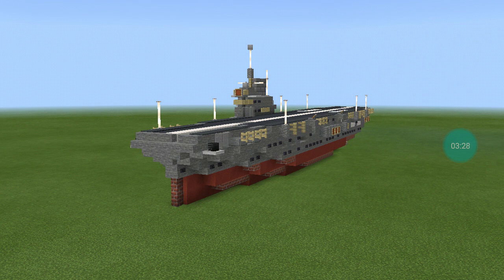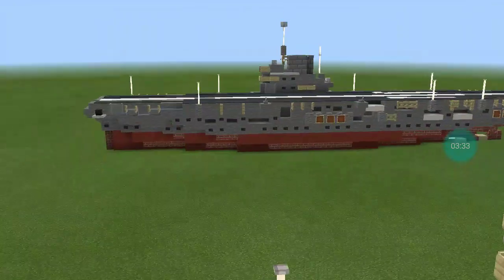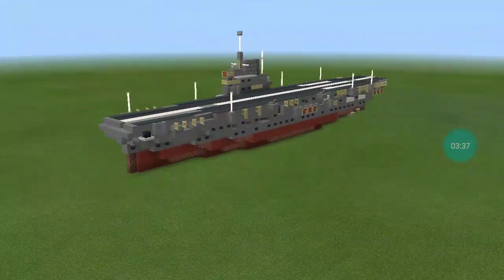The war ended while she was in dry dock, and the Admiralty decided to modify her for use as the home fleet's trials and training carrier. In this role, she conducted deck landing trials for most of the British post-war naval aircraft in the early 1950s. She was occasionally used to ferry troops and aircraft to and from foreign deployments, and in 1951 helped transport troops to quell rioting in Cyprus. She was paid off in early 1955 and sold for scrap in late 1956. Pretty cool carrier — she did quite a bit.